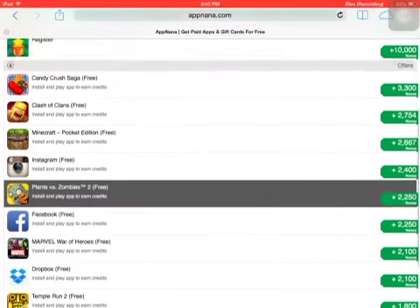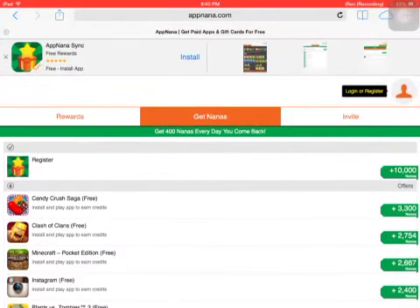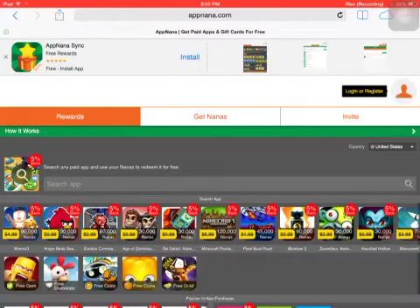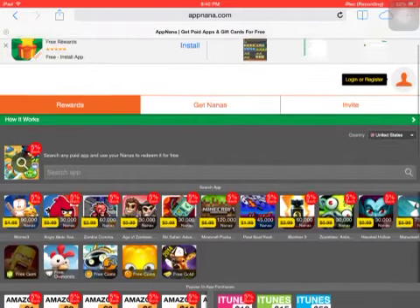So all these cool apps — you download them and it gives you these points. All you have to do is open them. It's not like other websites where you have to play them for two minutes or something like that. You just have to open them and then go back to the app and you already got your points.